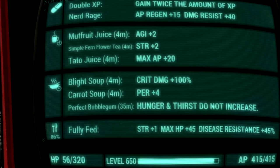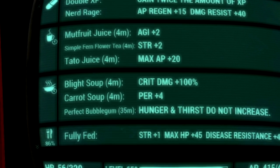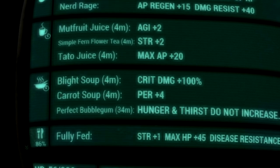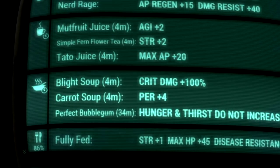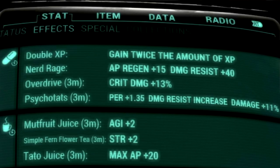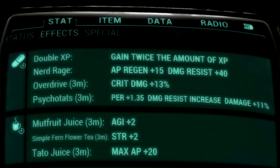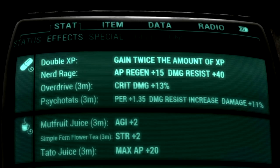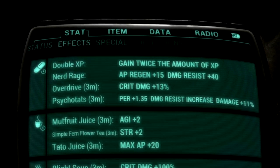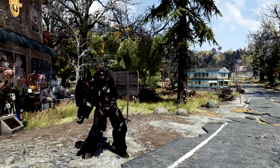Now over in our food and chem buffs — starting with food buffs: we have Mutfruit Juice for plus 2 to Agility, Simple Firm Flower Tea for plus 2 to Strength, Tato Juice for plus 20 to max AP, Blight Soup for plus 100% to critical damage, Carrot Soup for plus 4 to Perception, and a Perfect Bubblegum so hunger and thirst meters do not increase. Over in our chem buffs we have Overdrive for plus 13% to critical damage and Psychotats for plus 1.35 to Perception, damage resistance increase, and damage plus 11%. If you take Overdrive and Psychotats you can stack these.